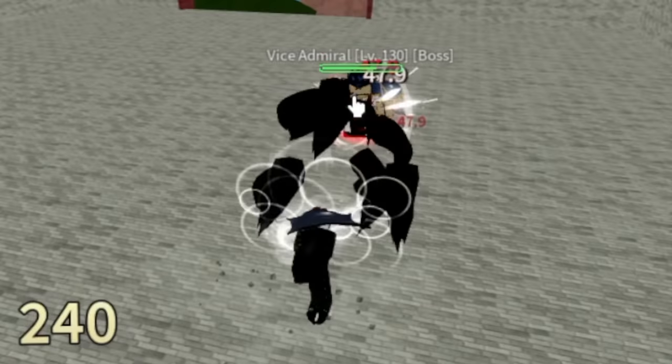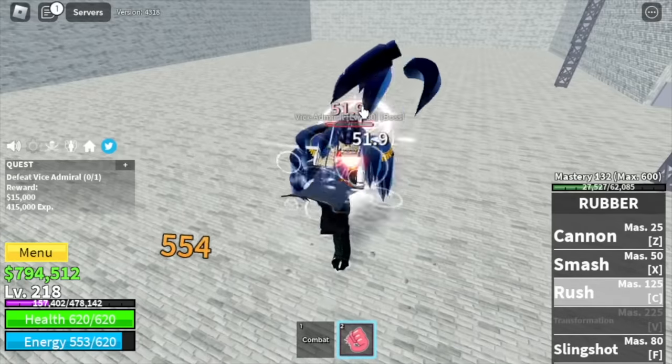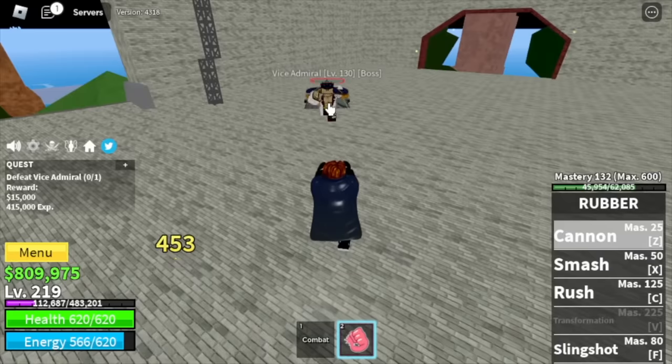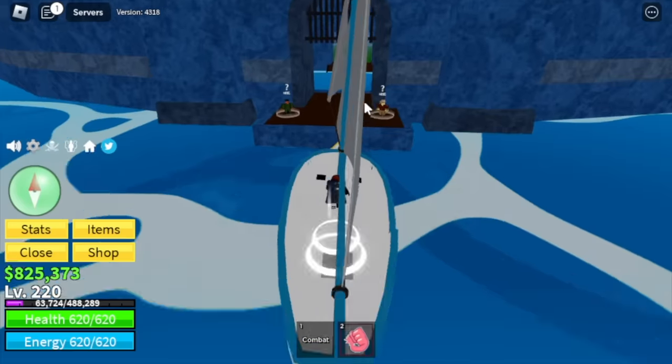The Rush skill has the highest damage output of all your skills. Take note that you will be doing server hop in order to level up here really fast. Target stats at 220: 490 blocks fruits, 85 melee and defense. Next stop, the prison.